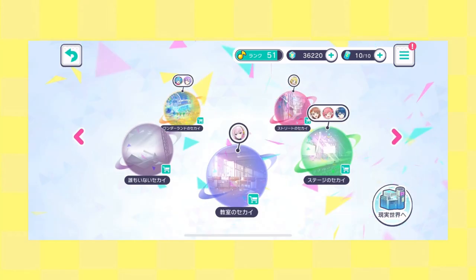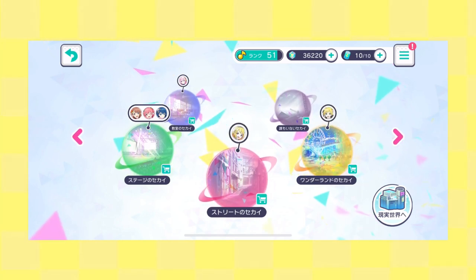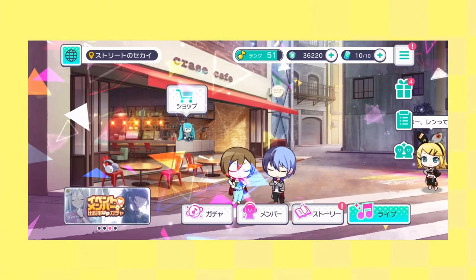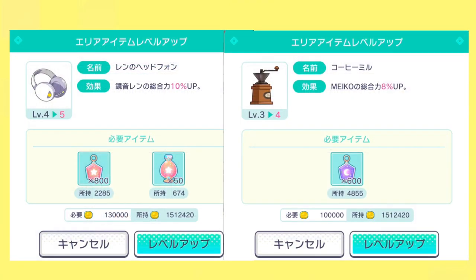Moving on to Sekai, which can be accessed through the world view by hitting the smartphone button in the bottom right corner. Here you can circle through the areas representing each band. Each area has a shop that lets you buy items to increase abilities for a specific band member, the entire band, or the virtual singers. These items are the same as the plants and flowers in the real world — they show up in the area you buy them in and can be multiple levels. For Vivid Bad Squad, I bought Len's Headphones, Mako's Coffee Mill, and the music speaker for the virtual singers.